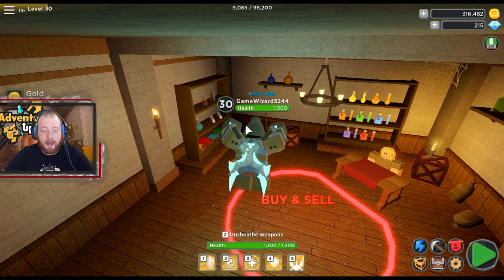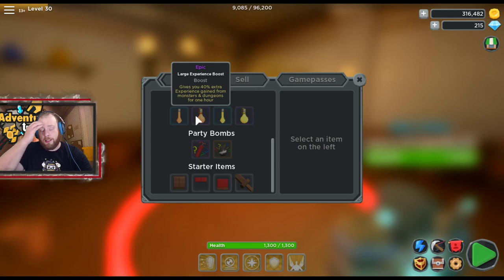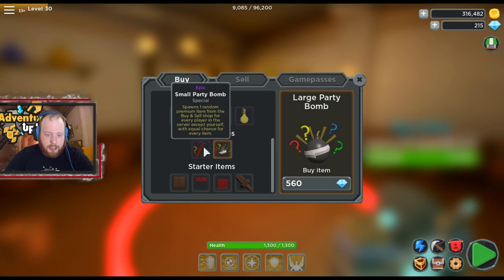They also have cool stuff to buy if you want to level fast. I highly recommend the Large Experience Boost — you hold it for an hour to get a 40% increase in your experience. They cost 300 diamonds. You can buy these with Robux, or you can earn them and grind for them. I got most of mine through a Christmas event.